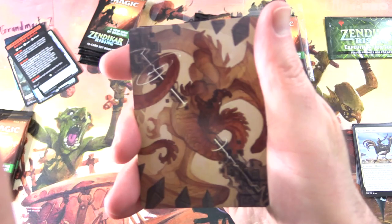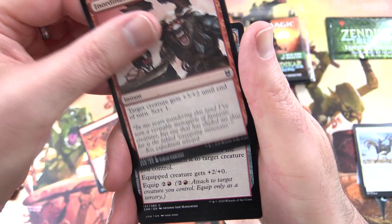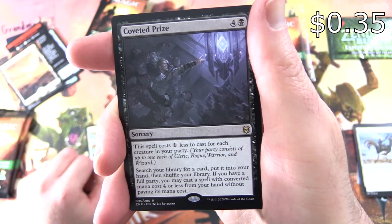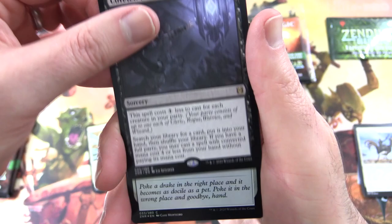Nothing too crazy as of yet. We've got Soul Shatter, Plains, Rabid Bite, Molten Blast, Inordinate Rage, Scavenged Blade, Allied Assault, Merrier Captain, Sajiri Shelter — on the other side the Sajiri Glacier and Bubble Snare — Disenchant. And the rare is Coveted Prize, Sorcery for 5. The spell costs 1 less to cast for each creature in your party. Search your library for a card, put it into your hand and shuffle. If you have a full party, you may cast a spell with converted mana cost 4 or less from your hand without paying its mana cost.